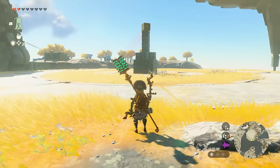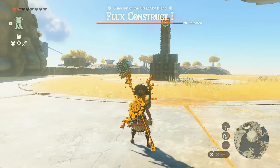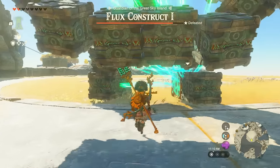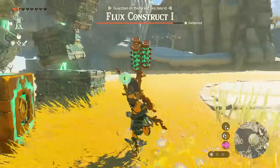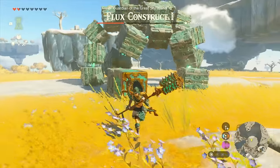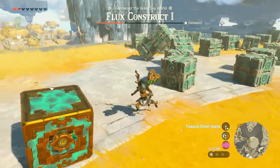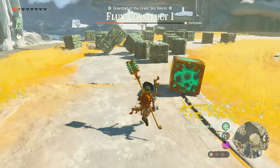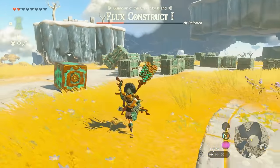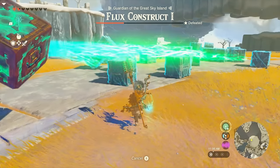Okay, so this is a Flux Construct 1. You can start initiating the fight by just taking a shot at its head. They're not too crazy to fight. What's going to happen is Flux Construct 1 is going to run up to you and you can run right underneath it. What you can notice is that its core is always going to be in the same spot, and that's going to make it break apart — then you can pretty much just nuke a Construct 1. These are probably the most fun ones to deal with because this core is just not moving.